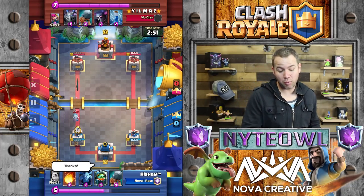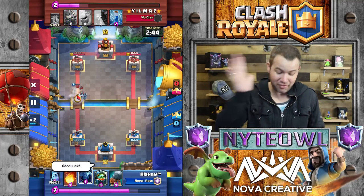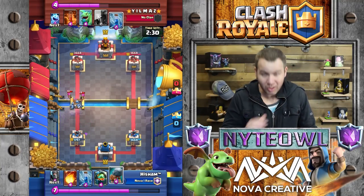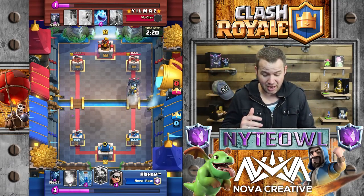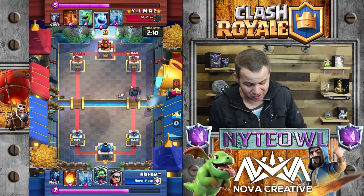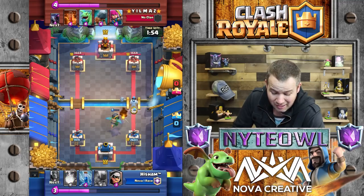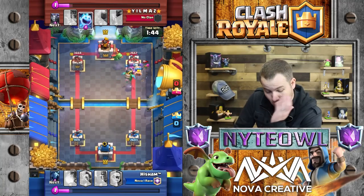Yilmaz throws good luck, drops an ice spirit right off the bat. We're going to see some pro gameplay. He boxes with a bandit - I've never seen this match before. If you guys have been on TV Royale before, put it in the comments below. Pekka is boss - pekka knows what he's doing, Yilmaz doing great. We may have called this right off the bat. This is gonna be tough to deal with.